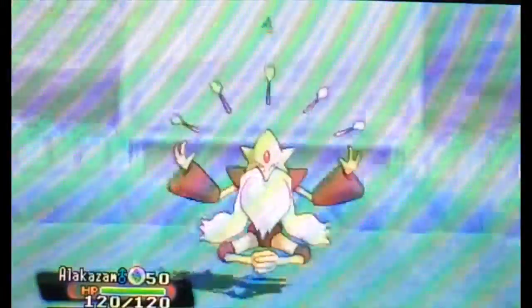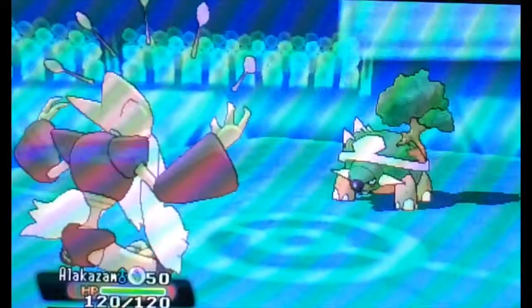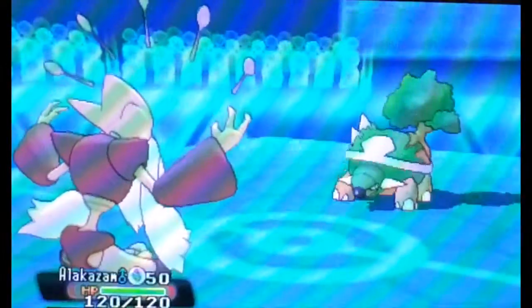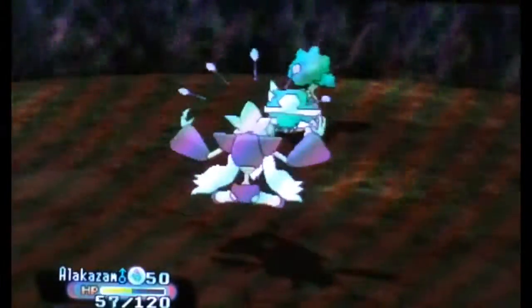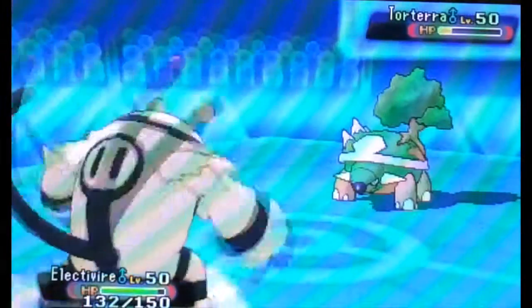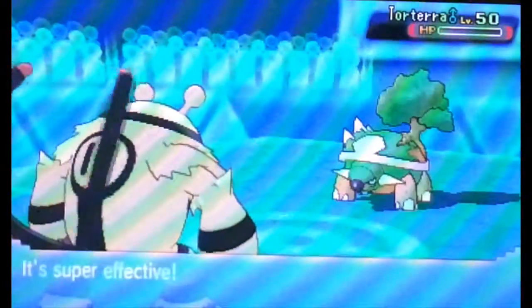My opponent still has his Torterra from the beginning. Here's Mega Alakazam — I trace his Overgrow ability, which won't help me out here. If I had Energy Ball that would work, but I don't have Energy Ball on this set. I go for Psychic and I don't take him out. Torterra is more of a physical wall, but I used a special attacking move. Alakazam's defense is not very good, so we're going to lose Mega Alakazam there. But that's okay — we go back into our Choice Scarf Electivire, use Flamethrower this time, and finish off Torterra. That's the first battle!